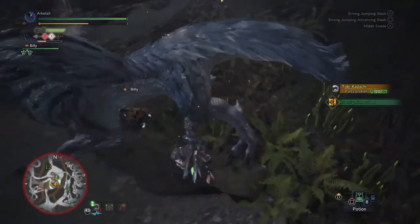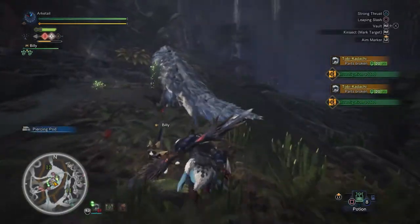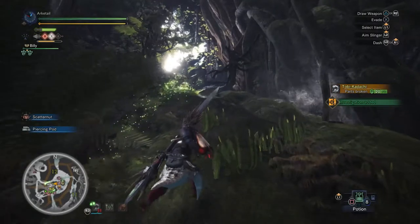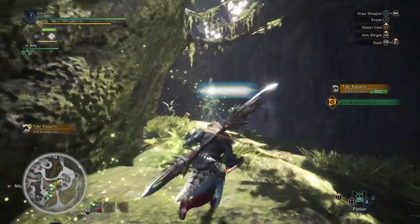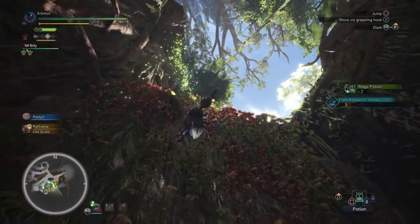The orange buff increases your defense and knockback defense to a minor degree. This buff is usually obtained from hitting the body or upper hind legs of some monsters, though this varies a little bit, so experiment on your own — some monsters are just weird. The green buff simply restores a small amount of health when you recall the Kinsekt, and is usually obtained by hitting the tail of a monster. This one doesn't seem to vary very much.